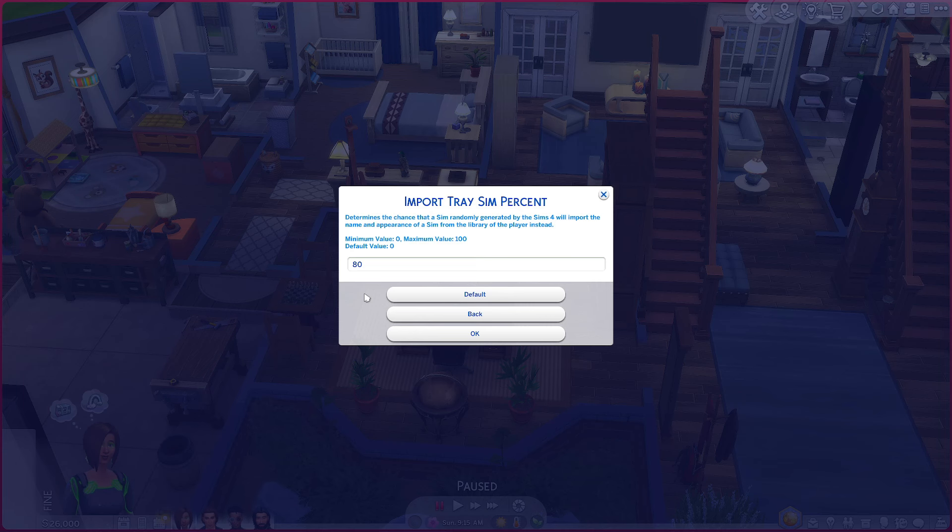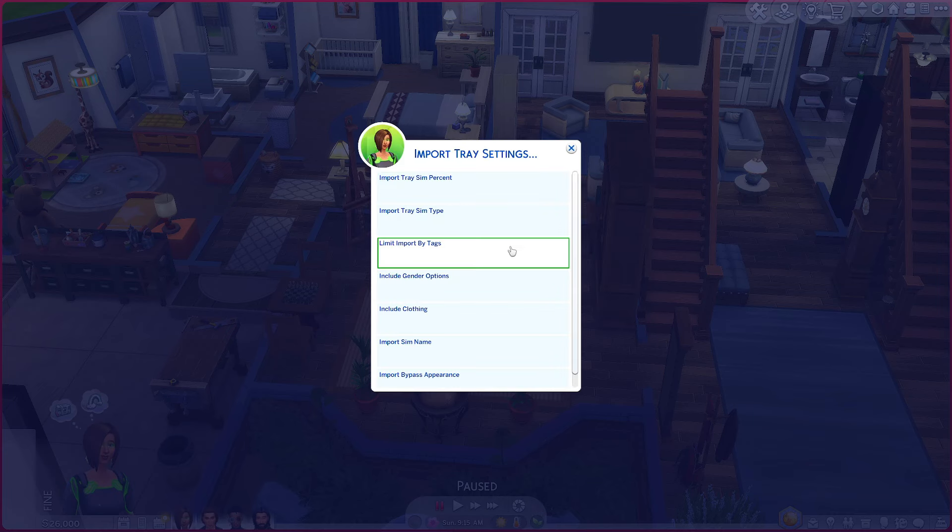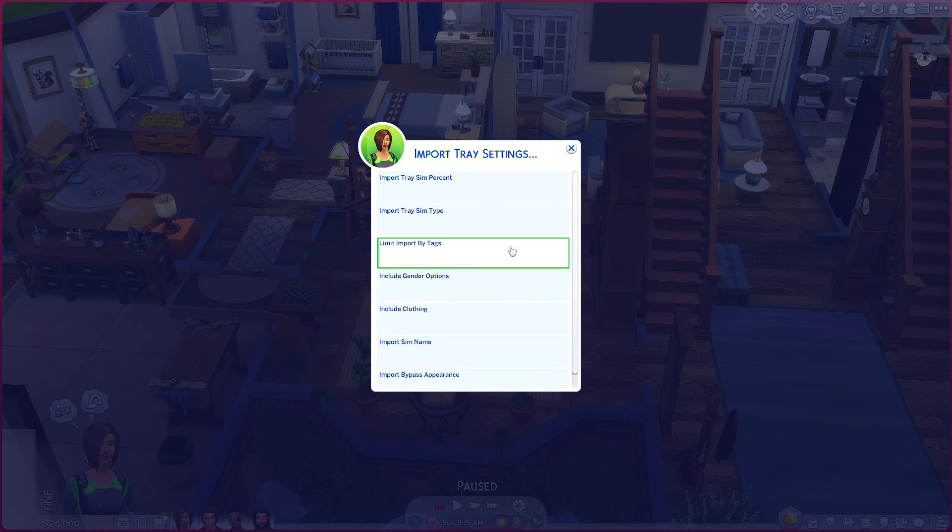This is pretty much a hands-off approach — just let the mod handle it. Hit okay and move on to the next settings. Under Import Tray Sim Type you have options: you can click any saved sims, which is what I do; or import only sims you personally made; or if you don't like your own sims, import only sims you have not made.